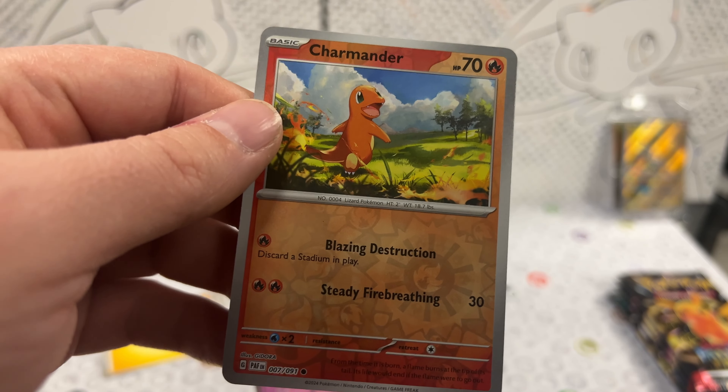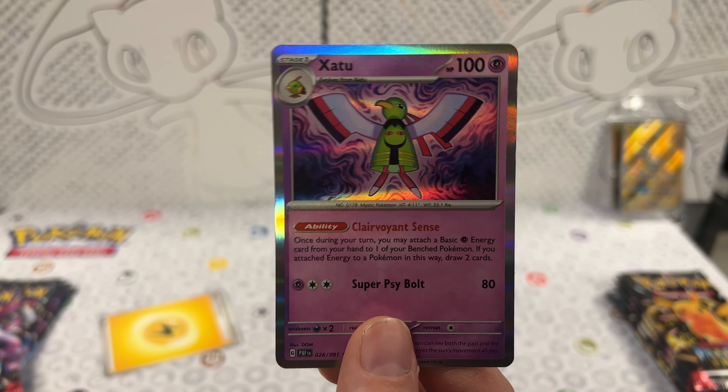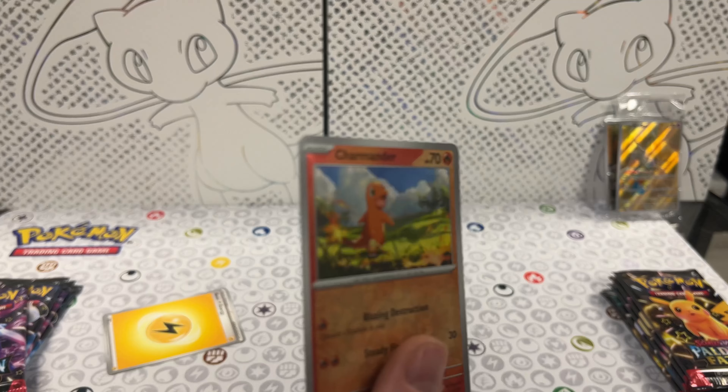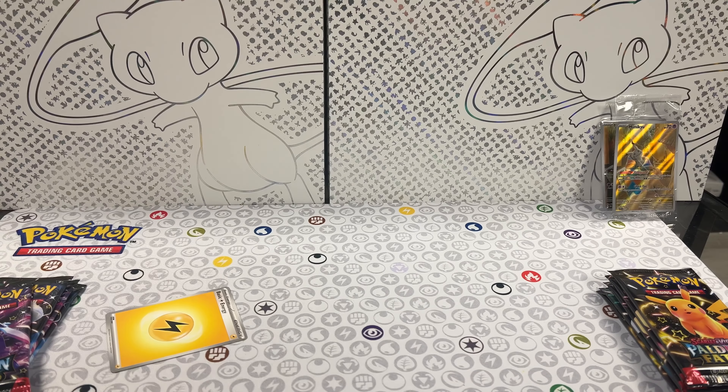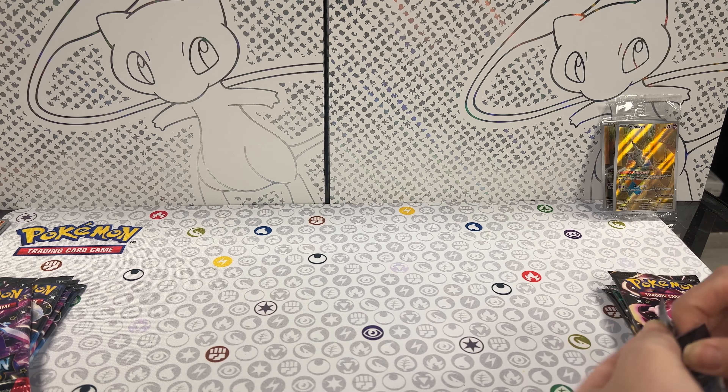I'm sorry, are you throwing shade at Charmander? Yes, because this is the exact same one as... it's a Charmander, what do you want him to look like? He's just riding with a fire on his tail. He could be doing something else other than walking in a meadow. He looks adorable when he's walking in a meadow.